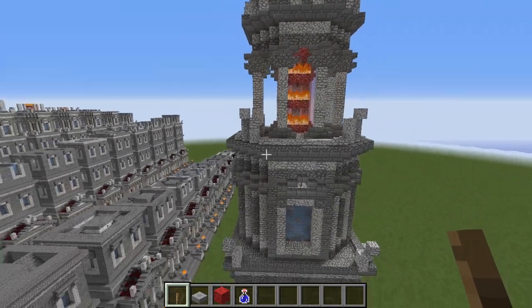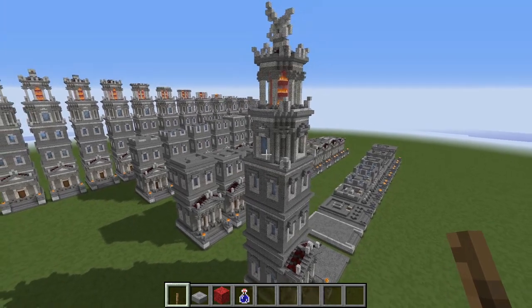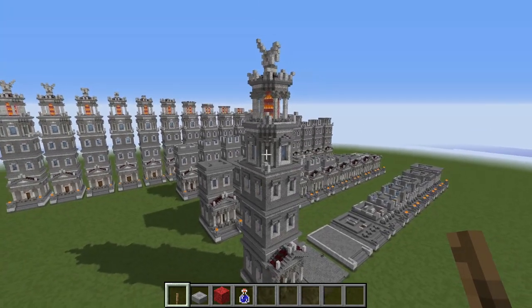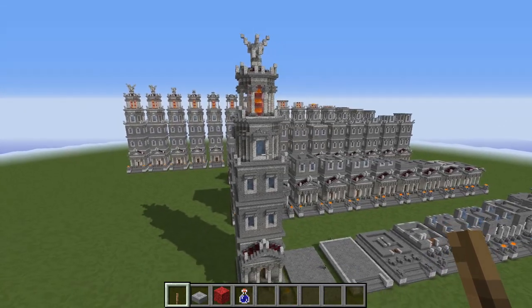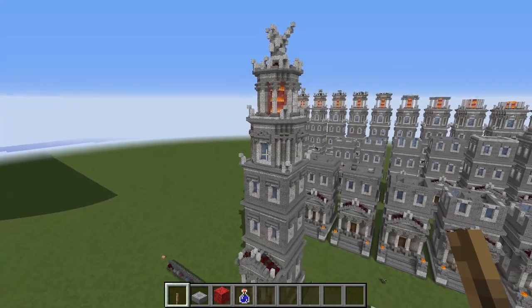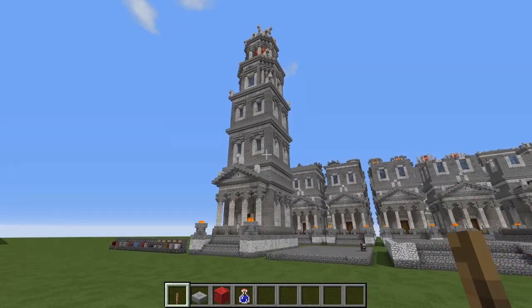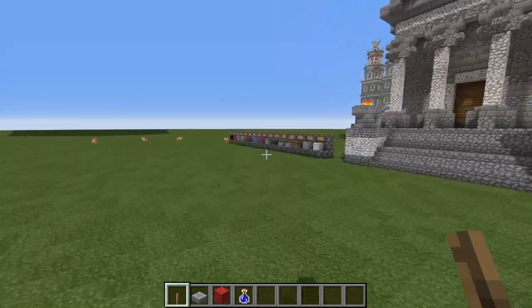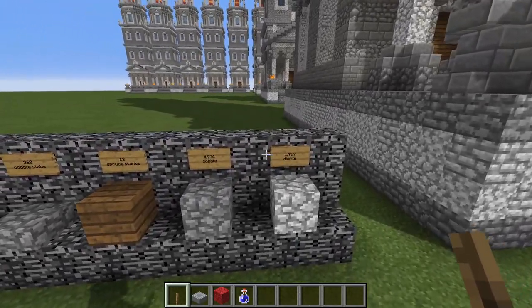I don't think it will be too difficult for you to construct. This is the small version of a Roman lighthouse — I have already done a really big one beforehand, but this is the more survival-friendly size of that particular build. So before we start the tutorial itself, let's take a look at the building materials you will be needing to construct this ancient nautical edifice.